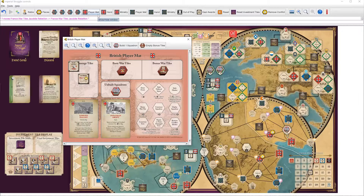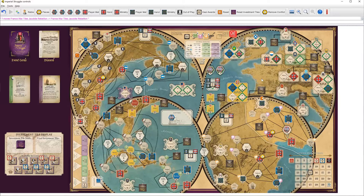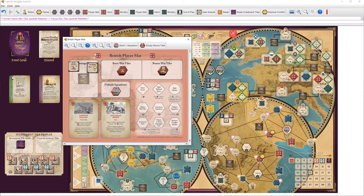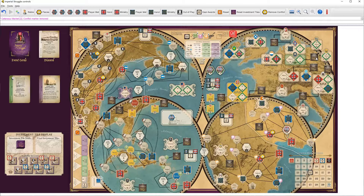British fourth action round. They've used Halley already, both his abilities. Military might be the way to go here. Britain can exhaust their advantage here to put a conflict on a fur market. What Britain's going to do is put a fort here — the British fort here. That's a lot of military points.